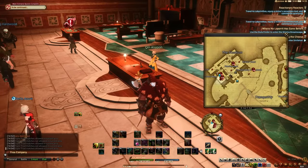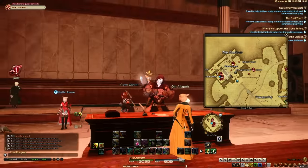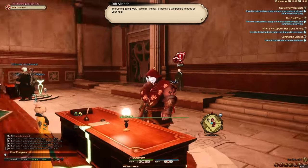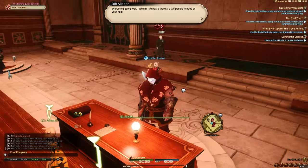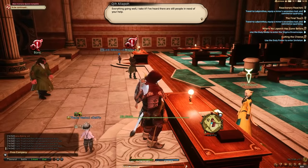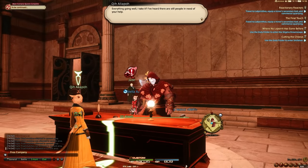One more thing I forgot to mention: there are also Endwalker Crystarium Deliveries that are definitely worth doing for the 80 to 90 range. Pick them up from Katliss here — I mentioned these in my other 80 to 90 guide. They let you do basically the same thing as Crystarium Deliveries but for your crafters in Endwalker content from 80 to 90. Make sure you do that as well. The macros for this are also in the supplementary guide.